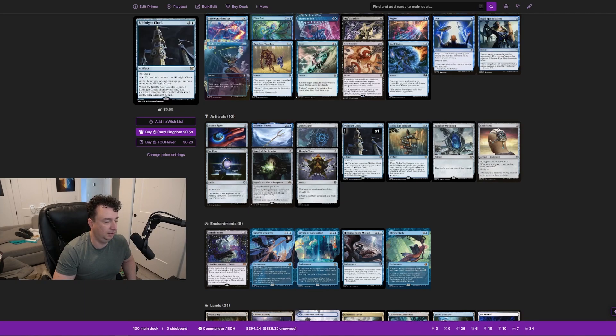Midnight Clock is a mana rock that accumulates hour counters; when it hits 12 you shuffle your hand and graveyard into your library and draw seven cards, then exile Midnight Clock. We probably won't ever get to 12, but it functions as a mana rock. Misleading Signpost is a brand new card I love — it's a mana rock with flash, it creates a fairy rogue token with your commander out, and during the declare attackers step you may reselect which player or permanent a target attacking creature is attacking.